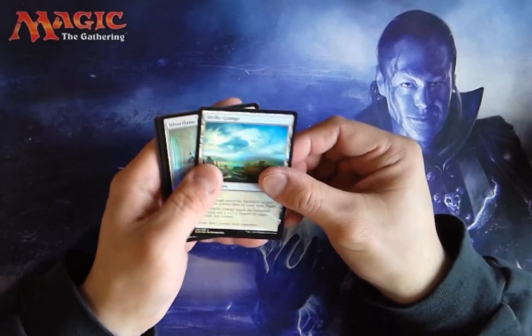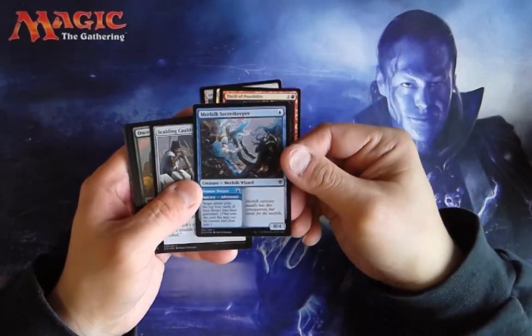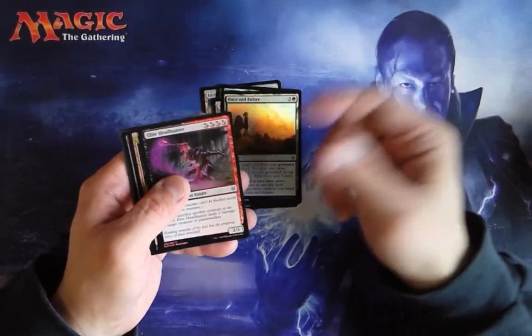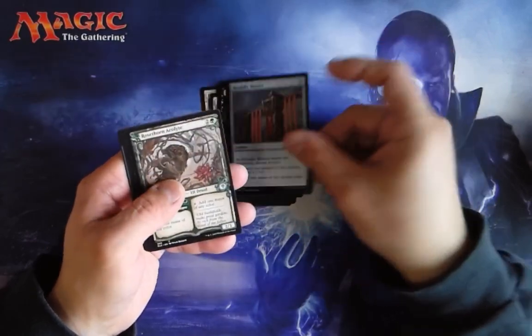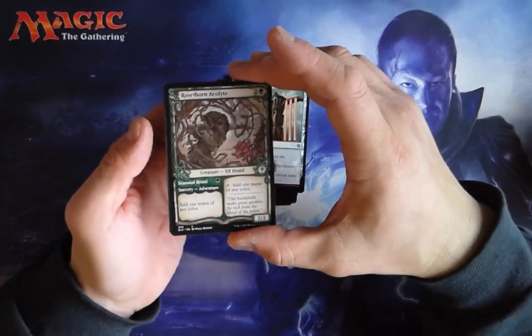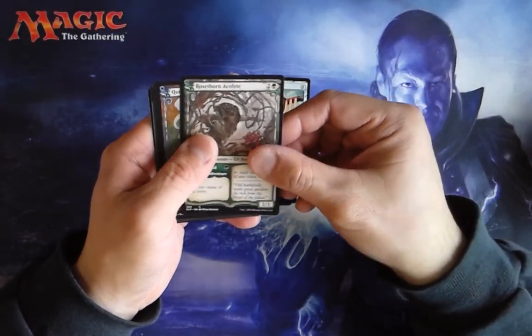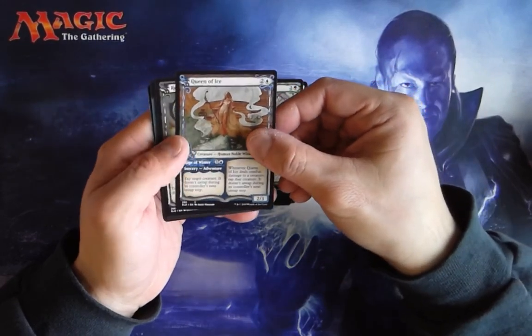First card is an Idyllic Range. Silver Flame Ritual. We got a regular Merfolk Secret Keeper. These are the foils — unless there's a really cool foil I'm not going to call them out. Oh, there we go. So our first set of showcase cards. We got a common. That's good. We kind of want the commons because you can't really get them in the booster packs.